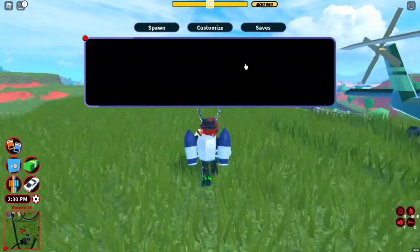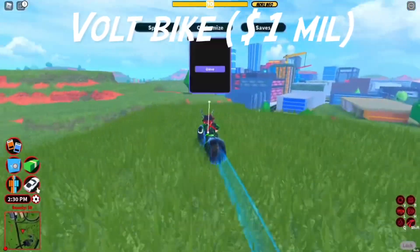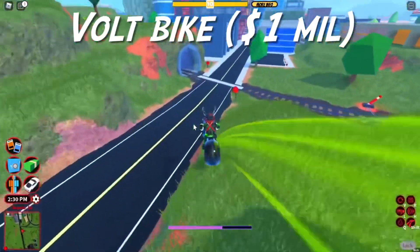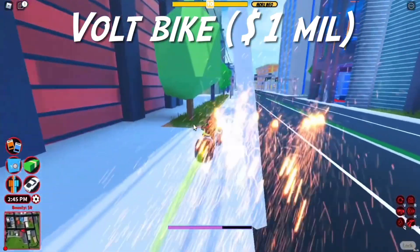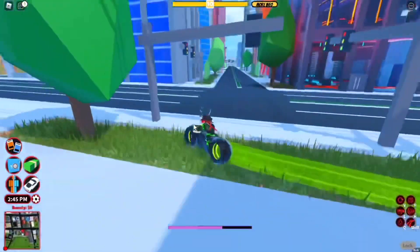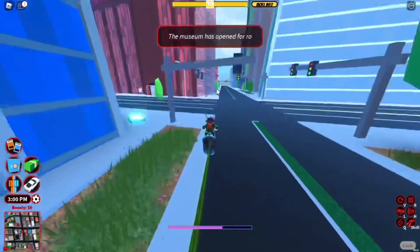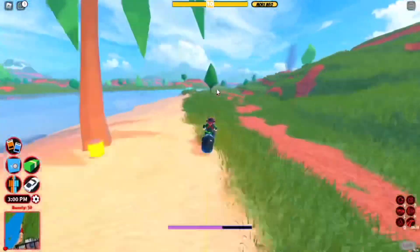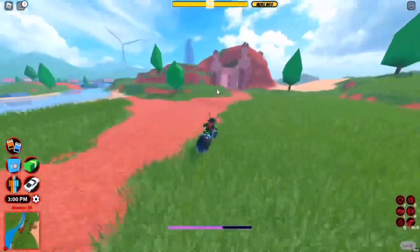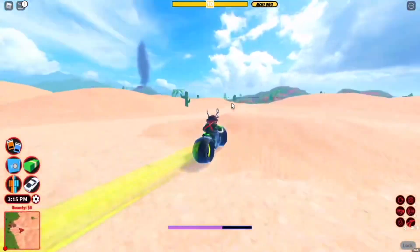The second priority vehicle you should definitely get is the vol bike. The vol bike was actually revamped recently — the first version looked pretty modern and good, but it was bugged for quite some time and you could do various glitches with it. Now it's pretty clean, doesn't climb terrains, but it is extremely fast — now one of the fastest vehicles in the entire game.